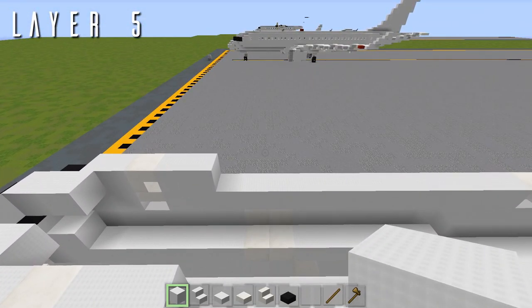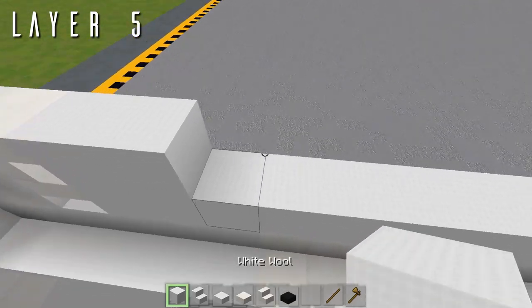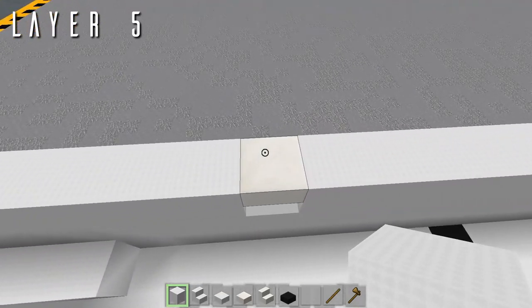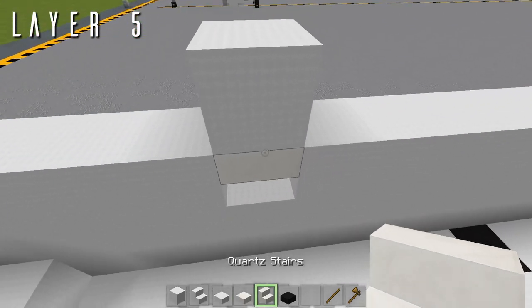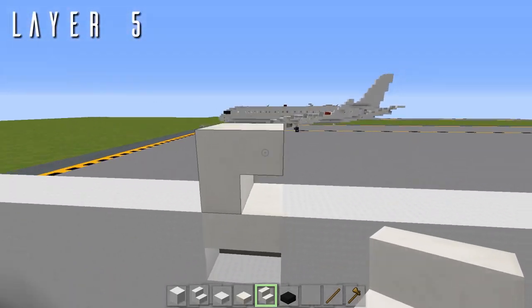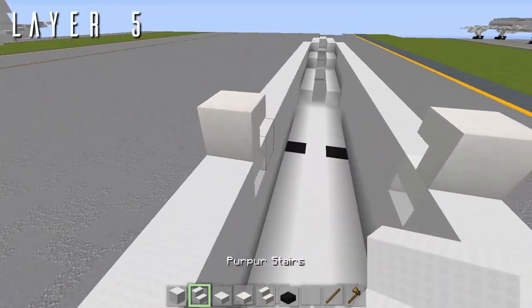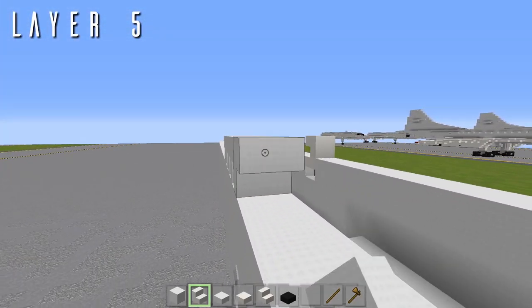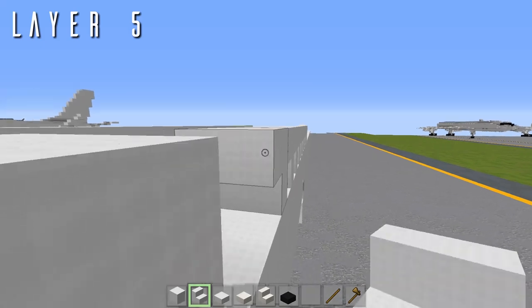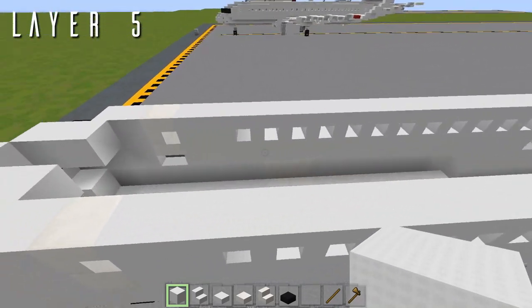Now we start putting in the windows. Leaving a space of 12 blocks coming back, on the 13th block — which lines up with the upside-down quartz stair from the previous layer for the overwing exits — place an upside-down stair facing backwards with quartz for the overwing exit windows. Then going forwards from there, 12 upside-down wool stairs for the cabin windows on each side.